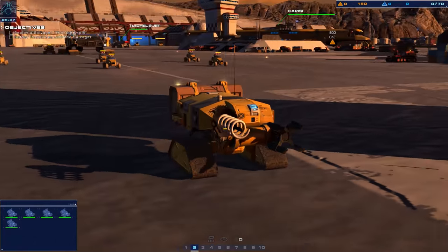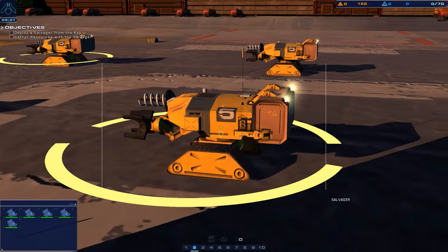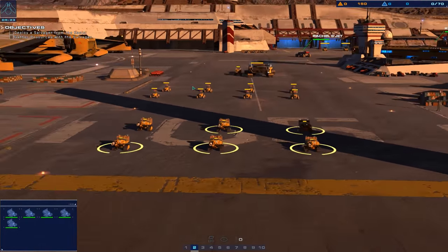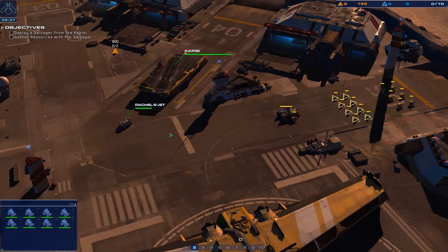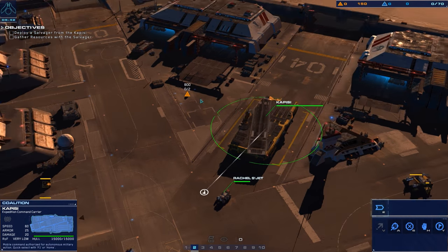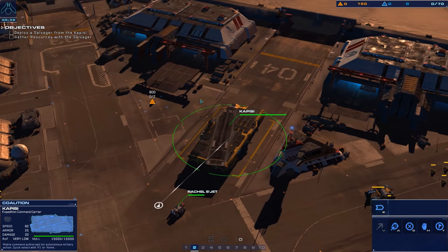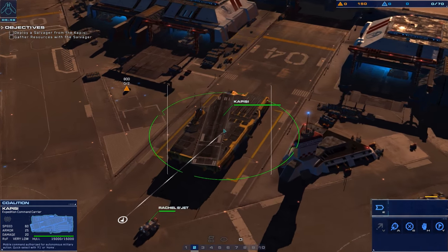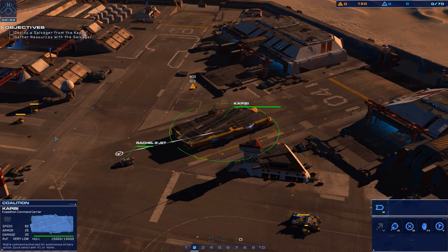I want to give you guys the graphics overview and all that stuff. I do have some eye candy. It is so similar to the original Homeworld. If you guys are familiar with Homeworld 1 or Homeworld 2 controls, you'll be familiar with this game - it's just Homeworld on land.